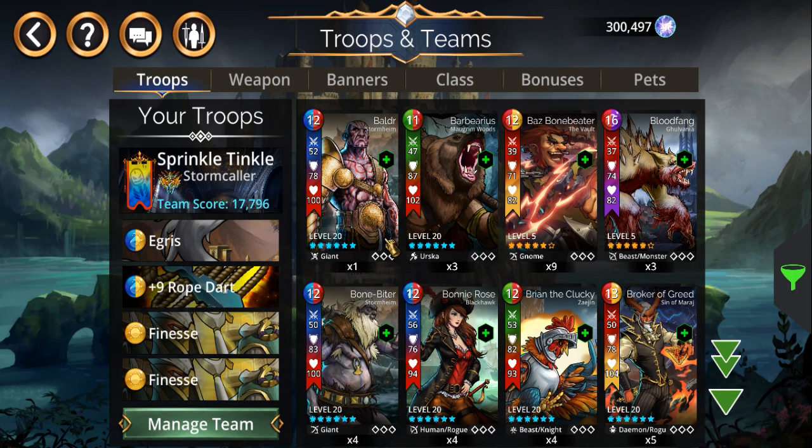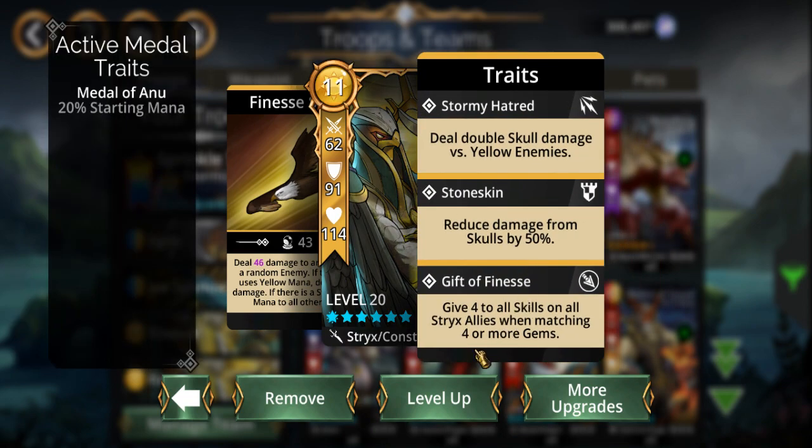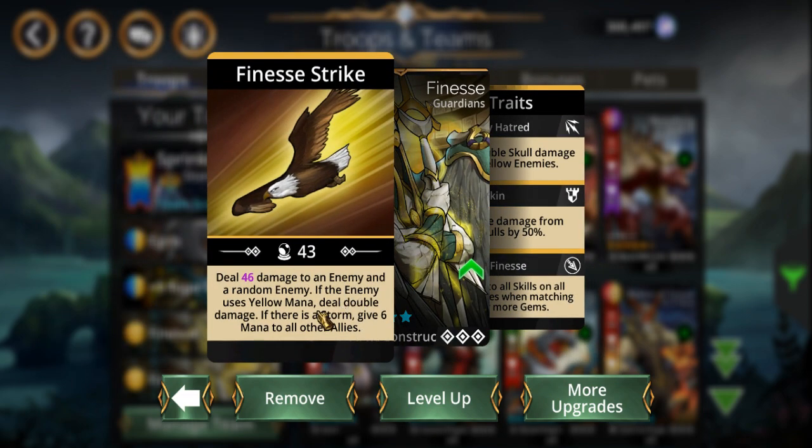Let me talk about the other two. This is Finesse — the big one here is that every time you match four or more gems, everybody gets plus four on all their skills. It also deals damage to an enemy and an additional random enemy. And if you have a storm up — using the Storm Caller so he's always gonna have a light storm up — it gives six mana to all their allies.